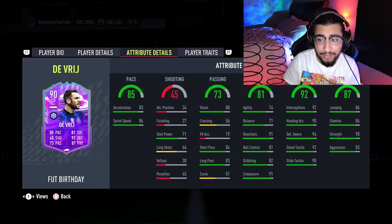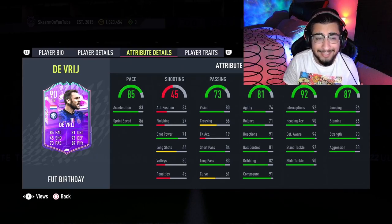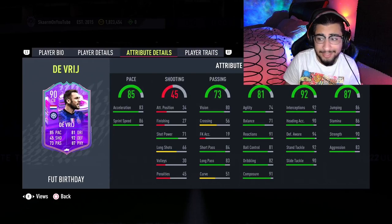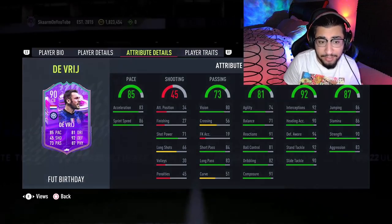Moving on to defending: 92 interceptions, 94 defensive awareness, 92 standing tackling, and 90 slide tackling - so all very very good stats. A shadow chemistry style is going to help boost and elevate those stats. In terms of physicality he has 86, 86, 90, and 83, all around the board looking very very good.